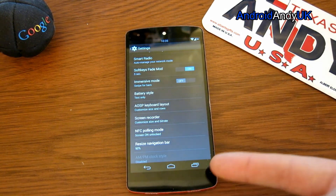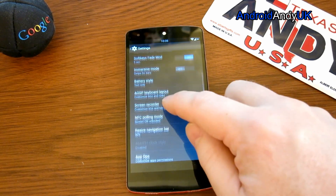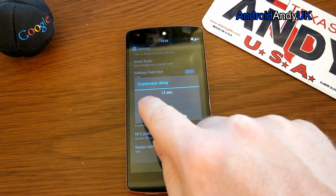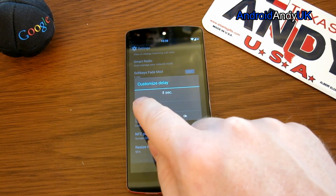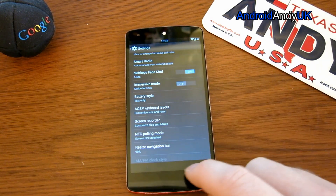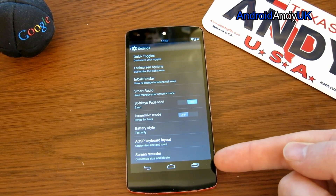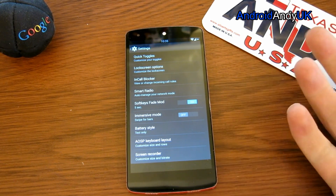Soft keys fade mode — if you want your soft keys to fade, you can see how those faded out. I've got it set for five seconds; you can change it to whatever you want, and effectively it just means they fade away after that time.